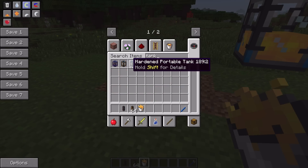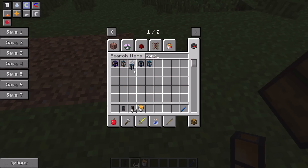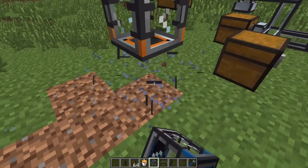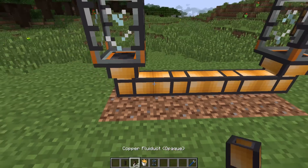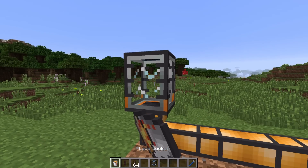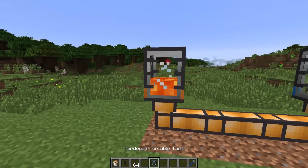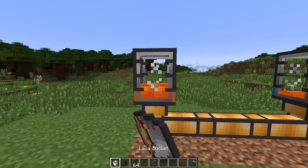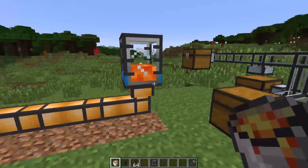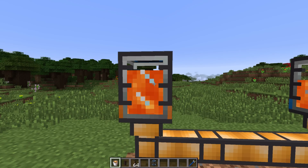The exact same thing happens if you put lava through, and also jelly cryotheum. The opaque versions work in exactly the same way. With lava it takes a lot longer - you can kind of have a little bit go through at a time. But if you have a long, consistent amount of lava going through, it will eventually break the pipes and you'll have to make new ones.